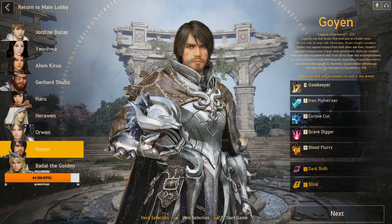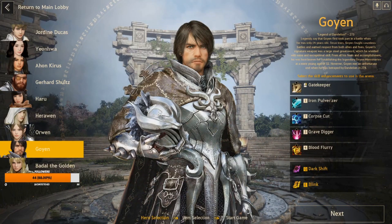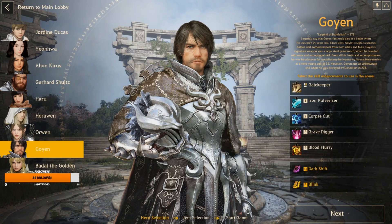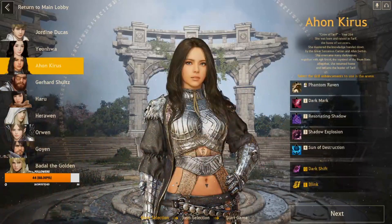My number one overall duo tier list pick — you knew it was coming — is Goyan and Heroin. Heroin has too much CC and too much healing not to work incredibly well with Goyan. Goyan is like a blood magic necrotic character and his abilities cost HP, so she can help keep him alive during hard moments. She can throw down her four to keep him alive while he uses his abilities, and he can heal himself by staying close to her tree.